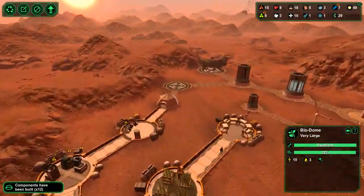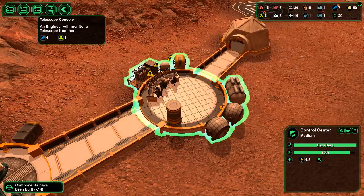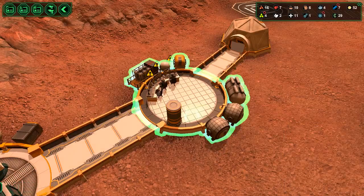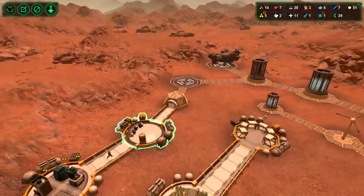For the telescope we're going to need a telescope console — derp, put that in here for now. Eventually I'll probably make another control center just for the telescope, and a radio once I can build one.